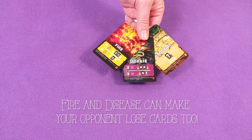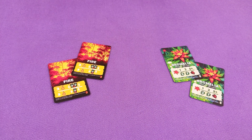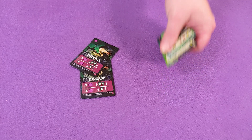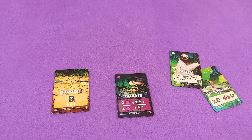Speaking of fire, let's talk about the threat cards. There are three kinds: fire, drought, and disease. Fire cards will fuel your seed cards with fresh ash but force you to throw away a plant card before scoring. Disease cards work the same way but cause you and maybe your opponent to discard animal cards. Drought cards cause you to throw away a single other card from your forest, including threat cards if you want.